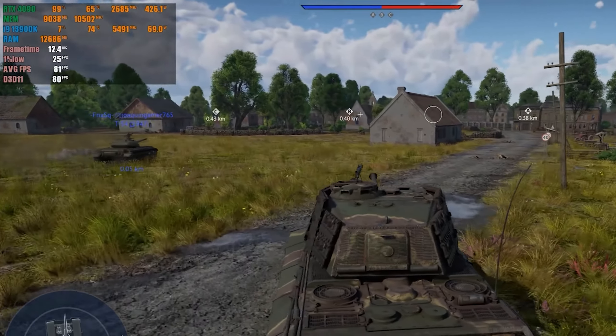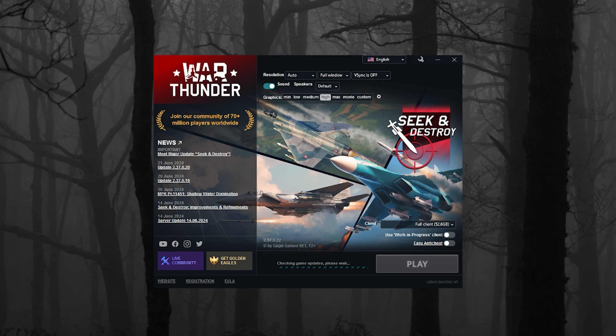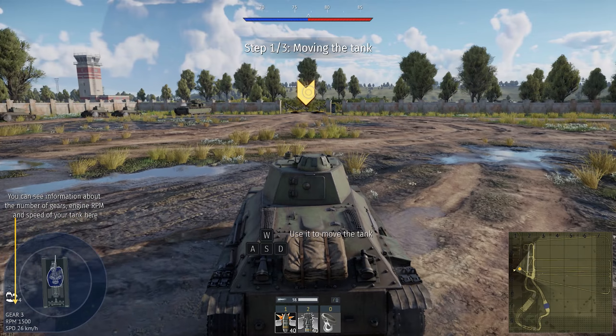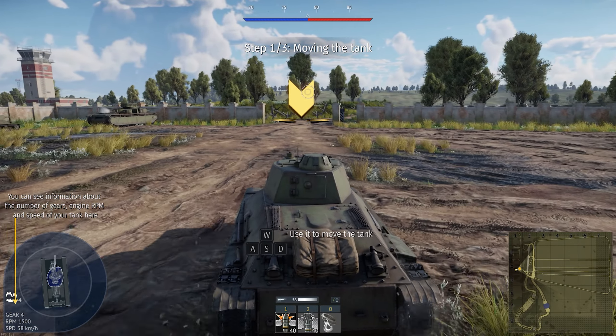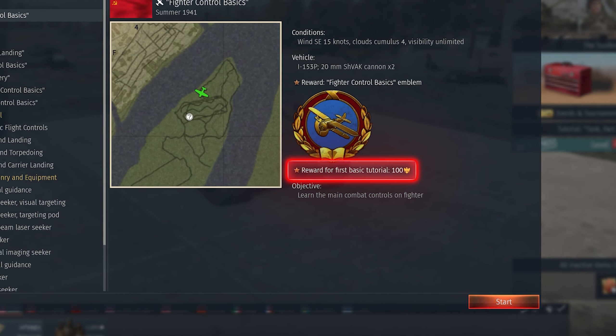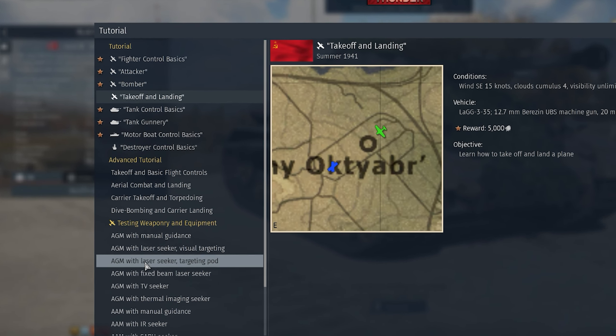It will directly affect the graphics quality and the number of FPS in the game. Once the game has downloaded, launch it and enter the email and password you used to register. The game will greet you with a tutorial, which I recommend you complete. Firstly, you'll receive 100 Golden Eagles, which is a premium currency. And secondly, War Thunder is not a simple game that can be easily understood without hints.